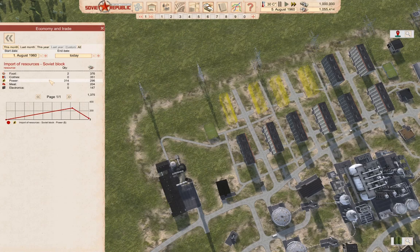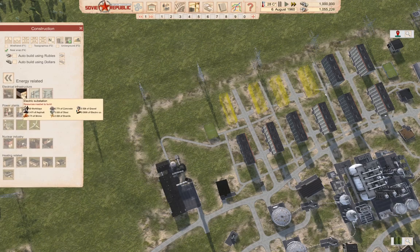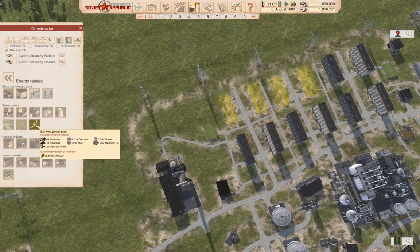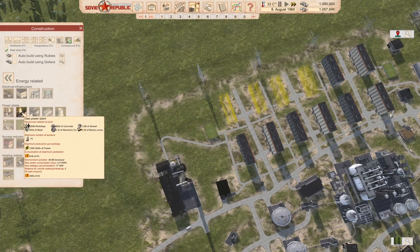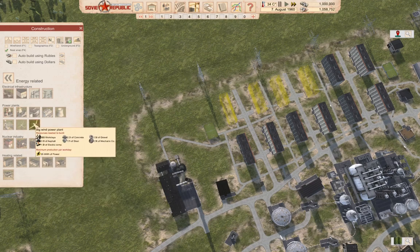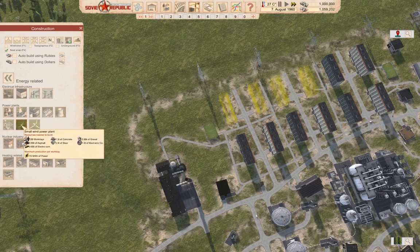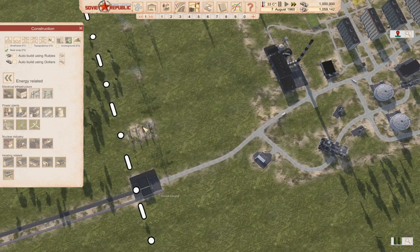Is there a power station that uses — energy related — oh, wind. Coal, gas, it takes oil. 15 megawatts — what are we importing? One megawatt.